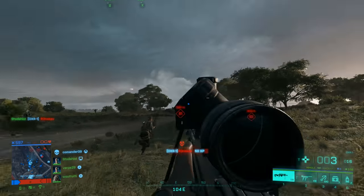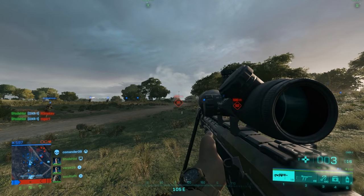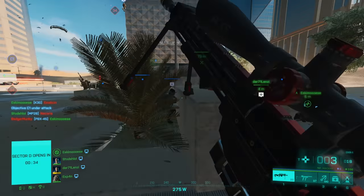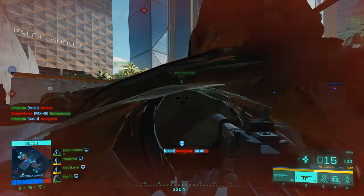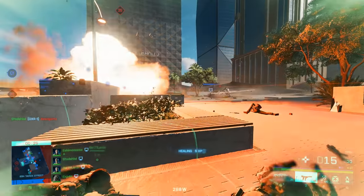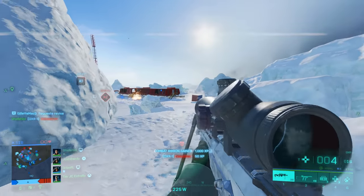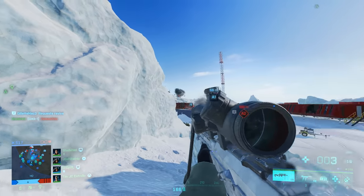You don't even blend into your environment at all, because your scope glint will always give you away. The only time you should ever prone is when you're diving behind cover whilst being shot. Try not to dive into prone when you're in the open because that makes you an easy target. And number three: if they're moving, aim for the body; if they're still, aim for the head.